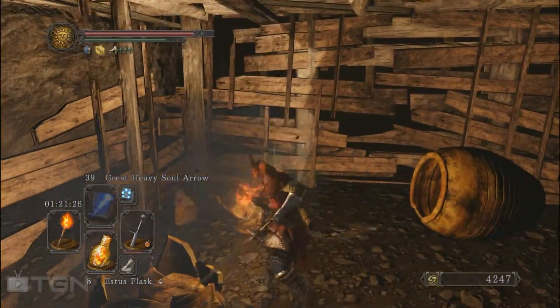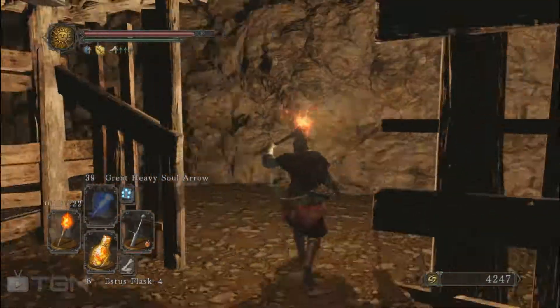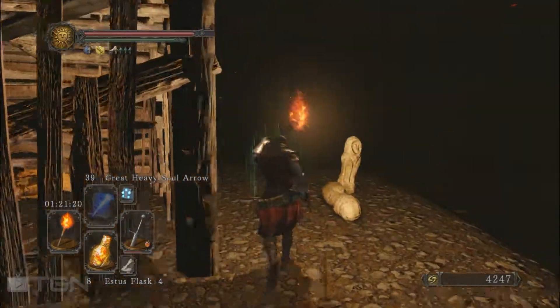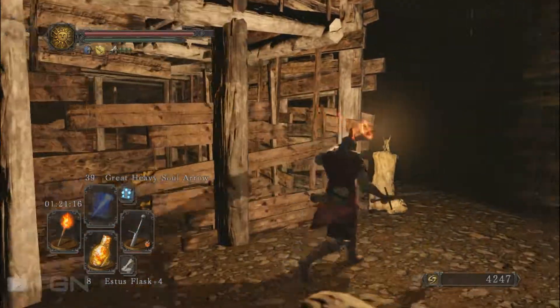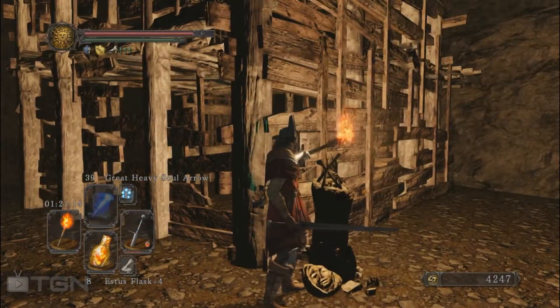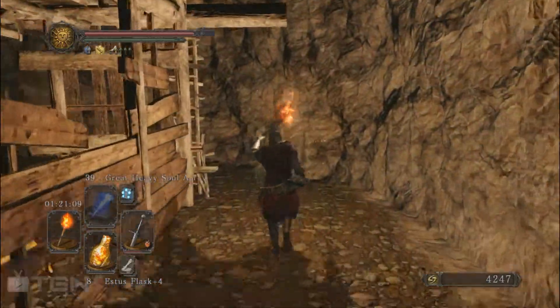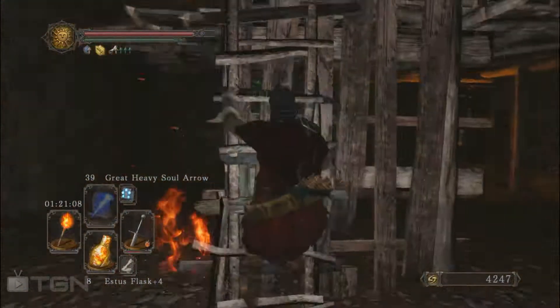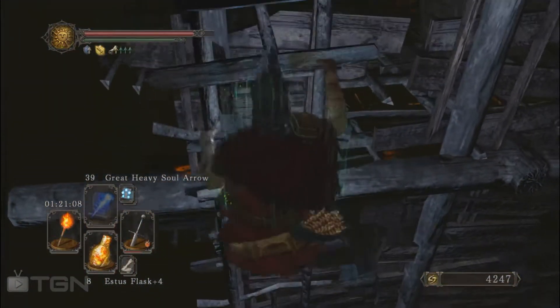I thought there was something around — there is no item here. All the items you need are upstairs. Here is the torch, here is the one with it. Let's grab the ladder which is just in the corner here and go upstairs.